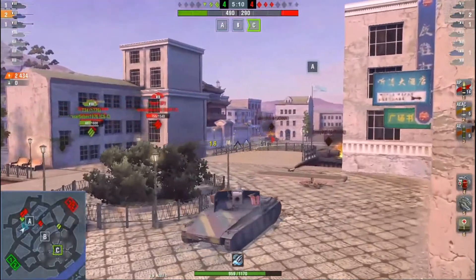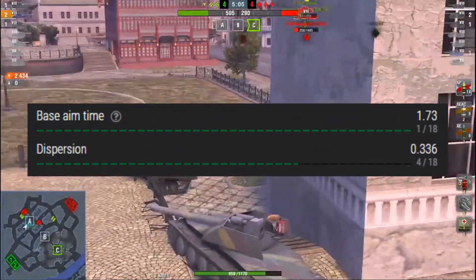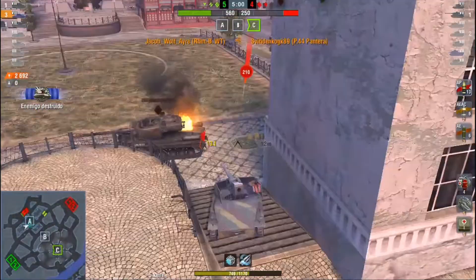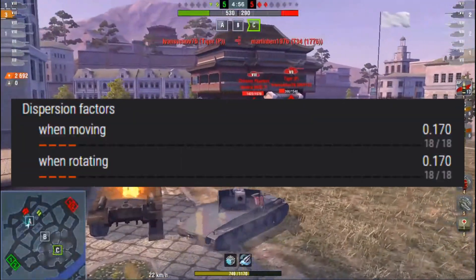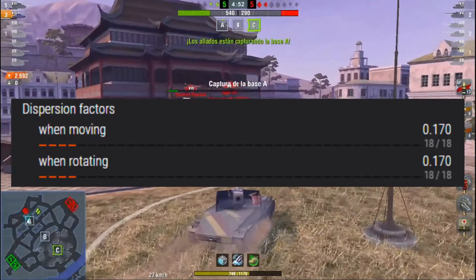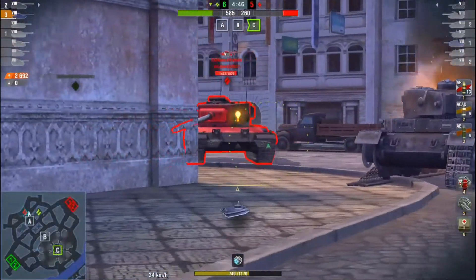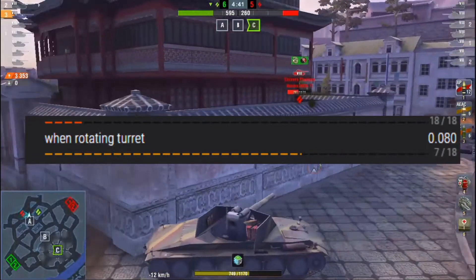On to gun handling: it has a very good base aim time at 1.7 seconds, the best amongst tier 7 mediums. It also has fairly good gun dispersion at 0.34, meaning you will hit a large majority of your shots. However, its dispersion factors when moving — how much the aiming circle blooms out — are the worst in class at 0.17, which will feel horrible. So this tank is definitely a shoot-while-stationary sort of vehicle, although it's average when rotating the turret, so don't be afraid to do that.